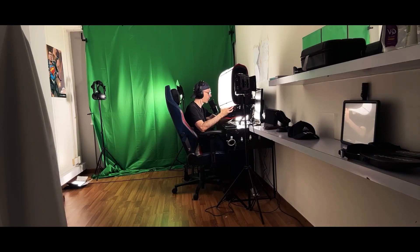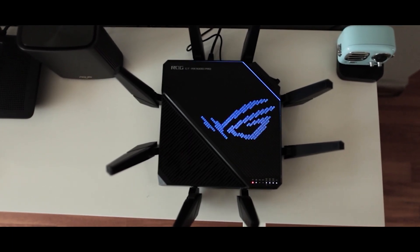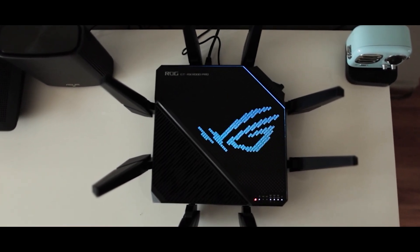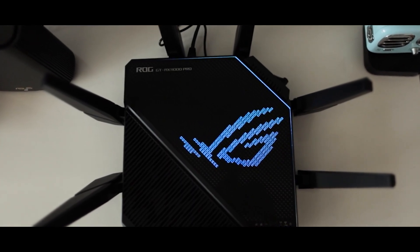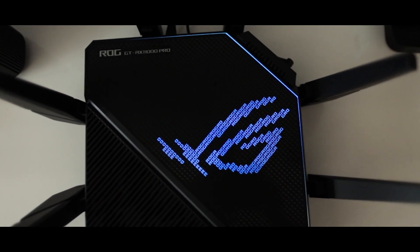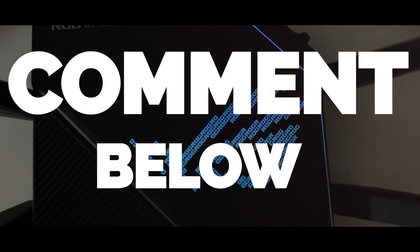The first thing is that it has a quad-core 64-bit CPU at 2 GHz times 4 cores. It has 10x faster connectivity with a 10GE port, and also a 2.5GE port. It's tri-band with two 5 GHz bands and one 2.4 GHz. It also has game acceleration, AI mesh, AI protection, and Aura RGB, which you can customize through the app.